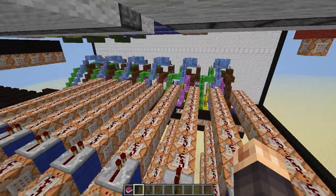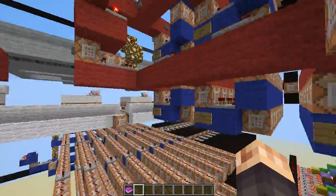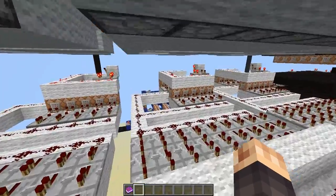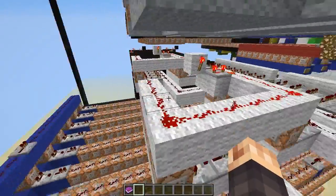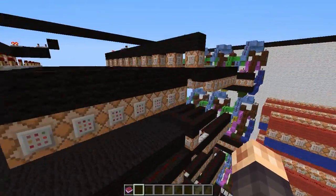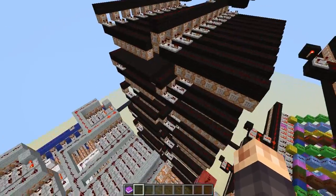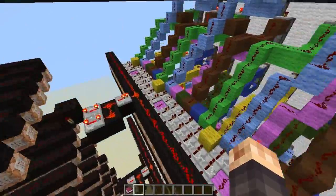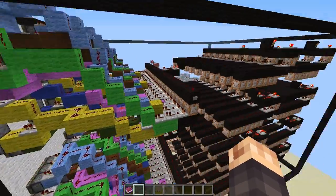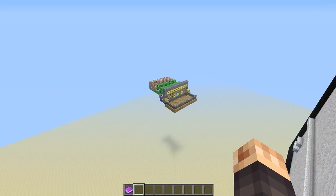There are apparently about 2,000 command blocks here. It's just mind-boggling. You're the command block guru, for sure. I don't even know what to say — I don't know how to do this stuff. It's all hidden behind there, which is cool — you're hiding the redstone.